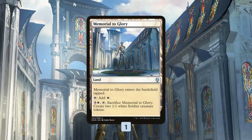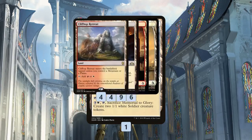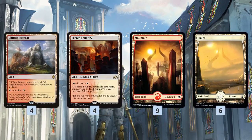Mana base wise, a single Memorial to Glory is kind of our last combo piece for Divine Visitation. We can sac it for 4 mana and get two 4/4 Angels instead of the 2 soldiers if we have Divine Visitation out. Otherwise, some dual lands and some basic lands.